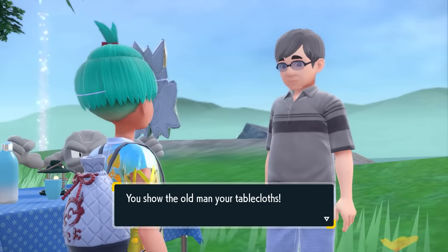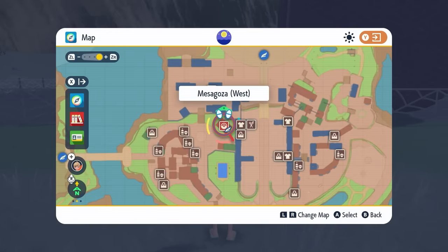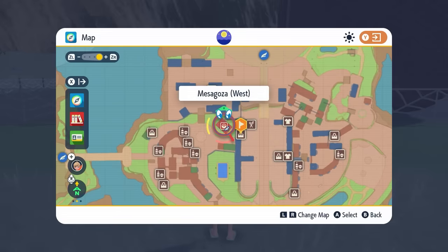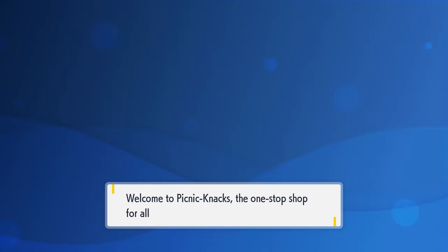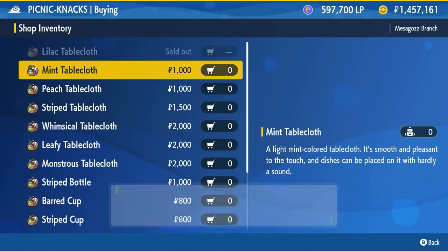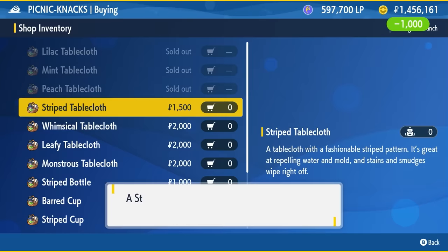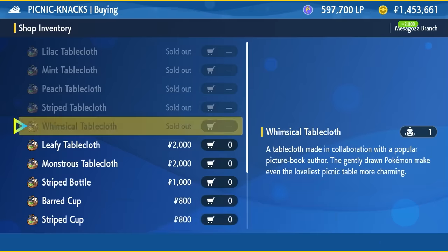To get all 19 tablecloths, you're going to need to visit the Picnic Knack stores in and around the Paldea region. There are three Picnic Knack stores, and one is located in Mesa Goza — you can see here on the map where it is. Here you can collect the Lilac, Mint, Peach, Striped, Whimsical, Leafy, and Monstrous tablecloths, all ranging in cost from 1,000 to around 2,000 Poke Dollars.